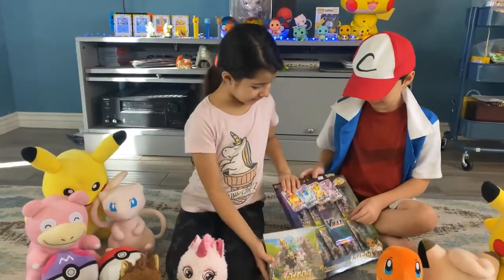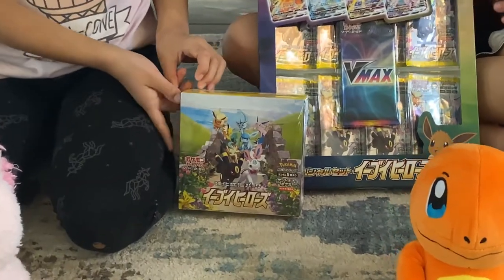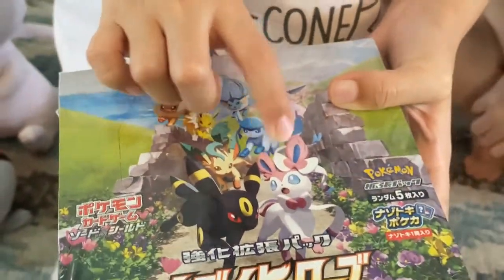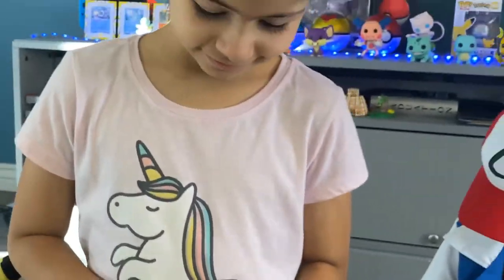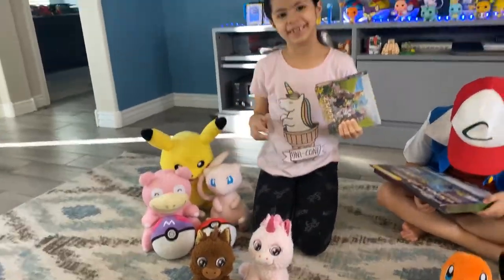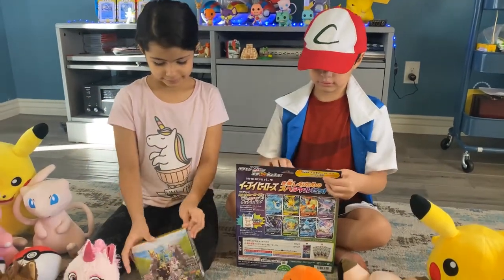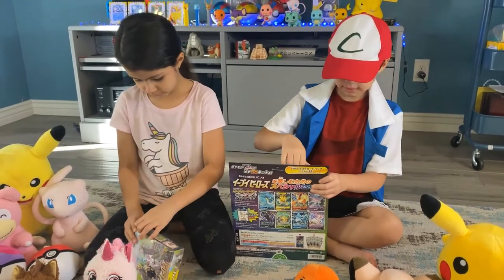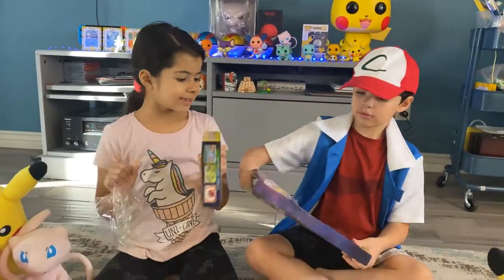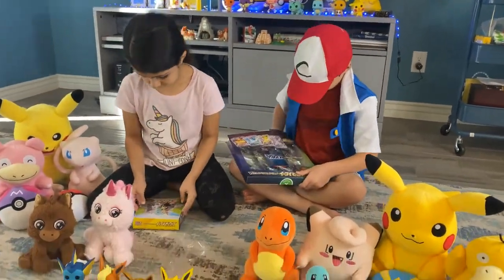Alright, what do you guys have there? My ninos have two Eevee packs - one's the VMAX box with eight packs and then the other one is a booster box, the Eevee Heroes 30 packs. Alright you guys ready? Let's open some stuff, let's see who gets some cool cards. Opening my ninos - open it! 30 packs, 39 packs, that's so cool!